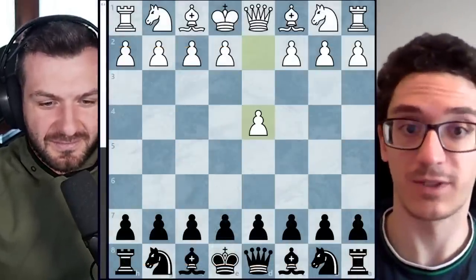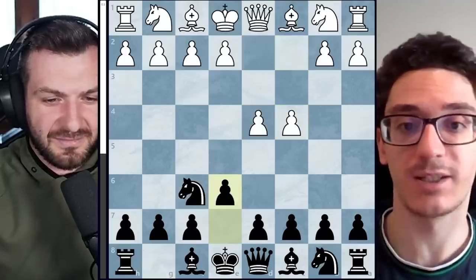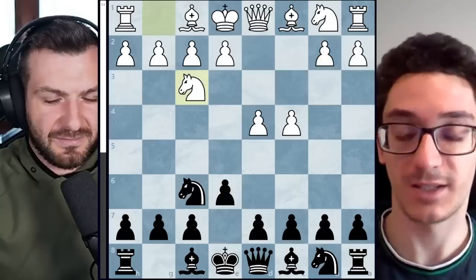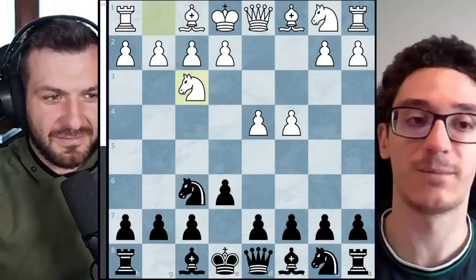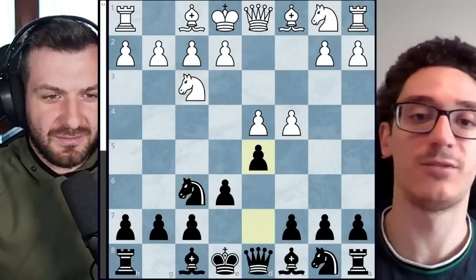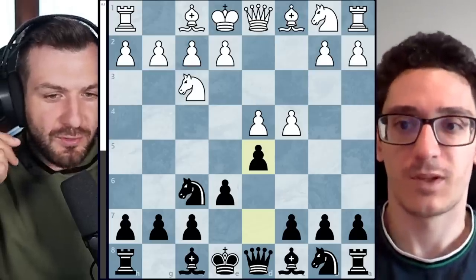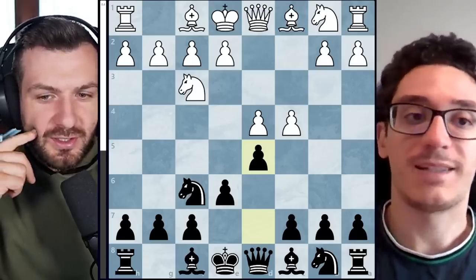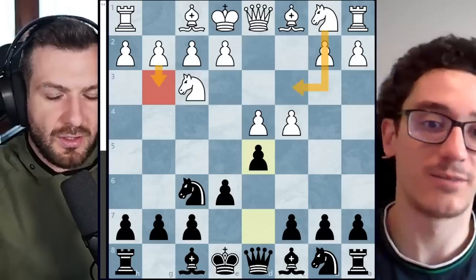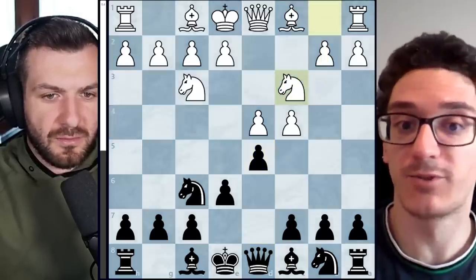For most of his life he's been playing d4. Jan played knight f6, c4, e6 — no surprises there. Ding could have played Nimzo with knight c3, he played knight f3 instead, which is also his main line — he's been playing this during the Candidates for example. Jan played d5, no surprises there at all. We discussed this yesterday and you predicted the move knight c3, or possibly g3 — g3 is a Catalan.